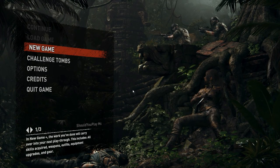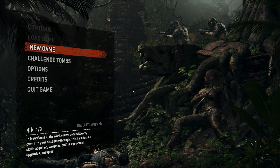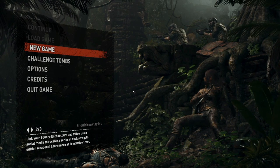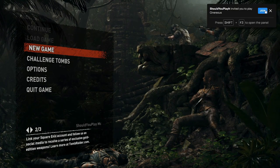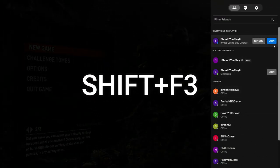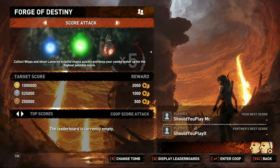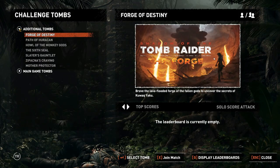From the host side: go to Challenge Tombs, choose one that supports multiplayer — everything except the second one (Forge of Destiny) and the fourth one. Then invite your friend. From the friend's side you can press Shift+F3 to open the Steam overlay and join from there. It connects right away — both players can see each other in the session.